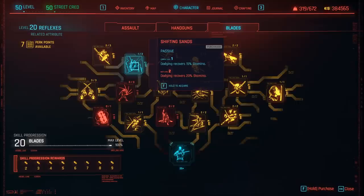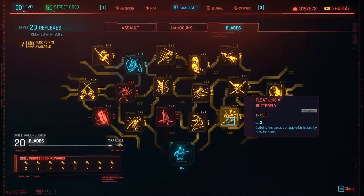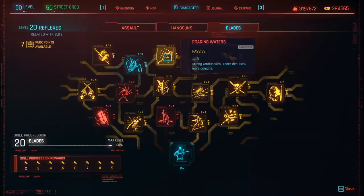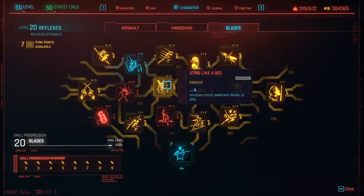Next we have Shifting Sands — dodging recovers 15% stamina. This pairs nicely with Float Like a Butterfly, where dodging increases damage with blades by 50% for 5 seconds, so every time you dodge and then attack it gives you a huge damage buff. Then we also have Roaring Waters — strong attacks with blades deal 50% more damage, which is a no brainer. Flight of the Sparrow reduces the stamina cost for all attacks with blades by 50%. And Sting Like a Bee increases attack speed with blades by 30%, allowing you to attack 5 times per second.